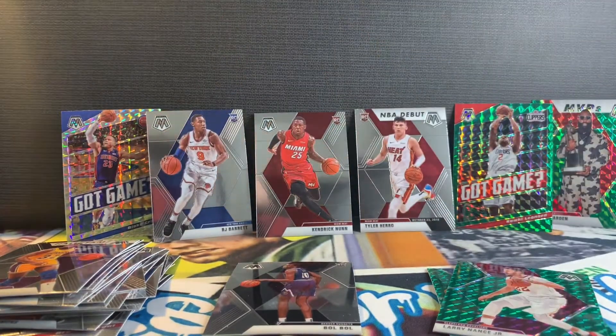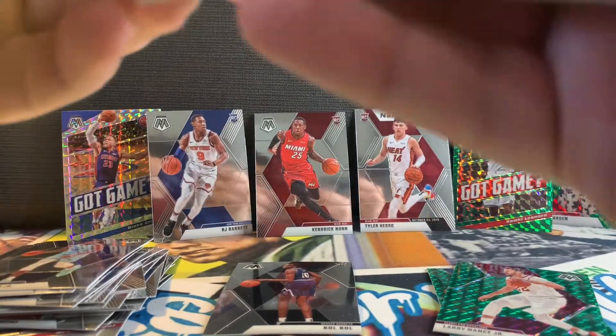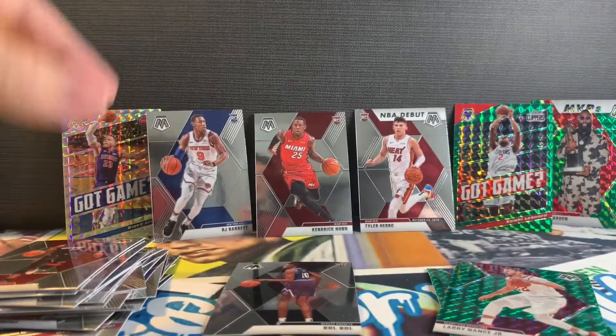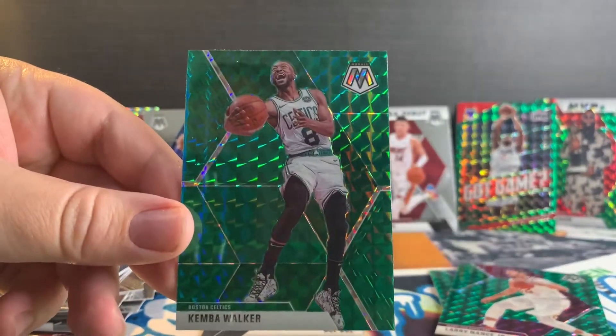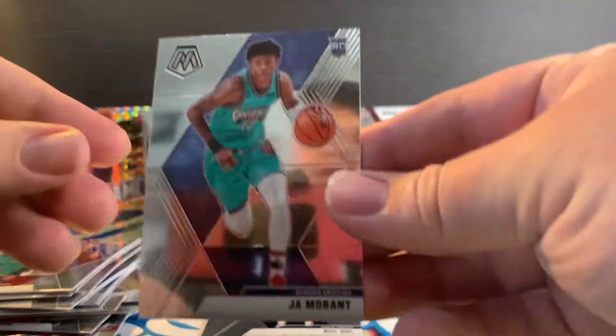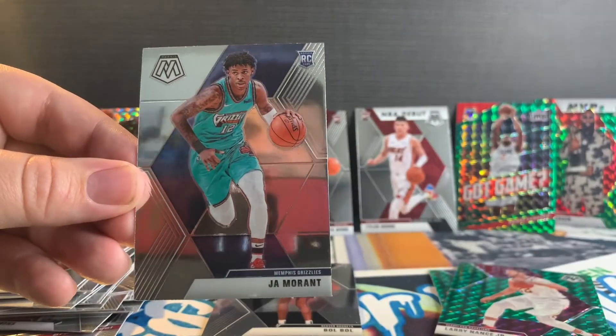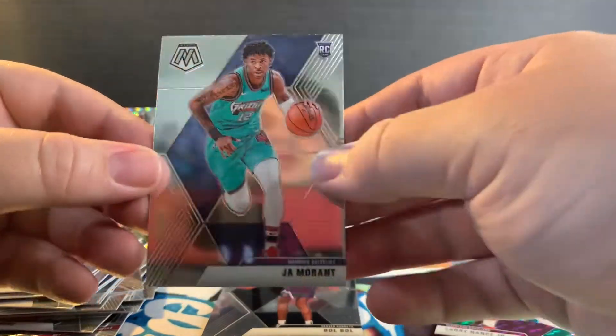Come on, at least a base Zion. Alright — Jared Jackson Jr., Bam, a Bayou, and we got a Kemba Walker green prism. I'll take that. And we got a Ja Morant base rookie card — love it.